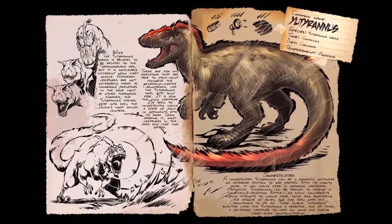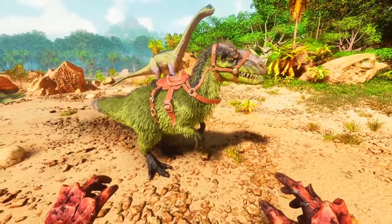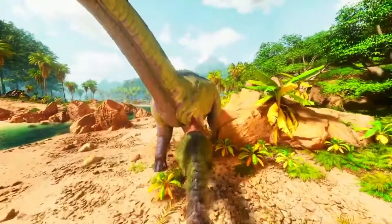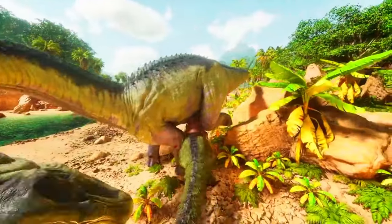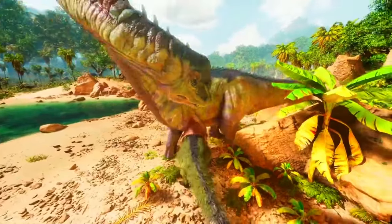Next up we have the Yutyrannus, and the main good thing about this is its leadership roar. The Yutyrannus has a special ability called the Courage Roar or Fear Roar. When it roars, it gives a buff to nearby allied creatures, boosting their attack power and resistance to fear effects. This can be incredibly useful in battles or when taming other creatures, making them stronger and more resilient.